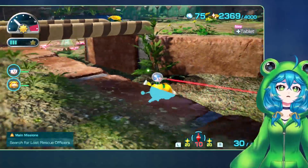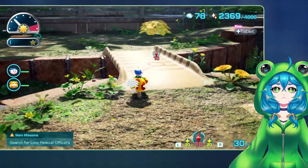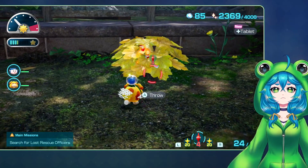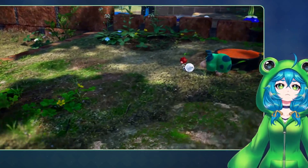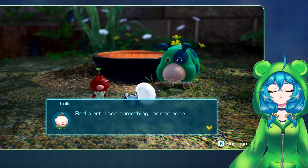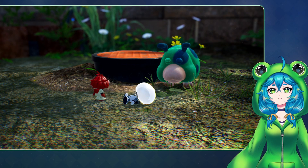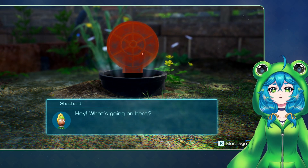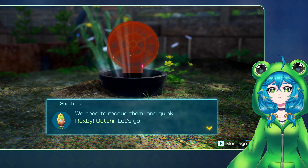I don't know that there's much else up there. I'm going to try to complete... oh wait, there's a blue onion back there as well, I think. I guess we triggered the cutscene. Red alert - I see something. Or someone. And who is that next to them? Doesn't look like any of our rescue officers. Hey, what's going on here? What are they planning to do with the castaway? We need to rescue them and quick. Rex, we, Ochi, let's go.